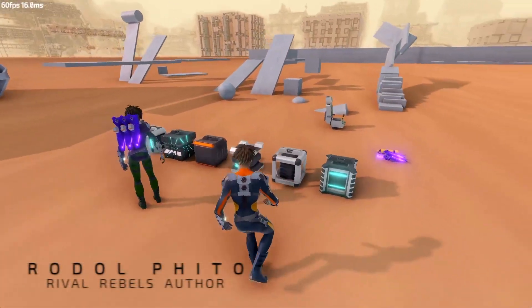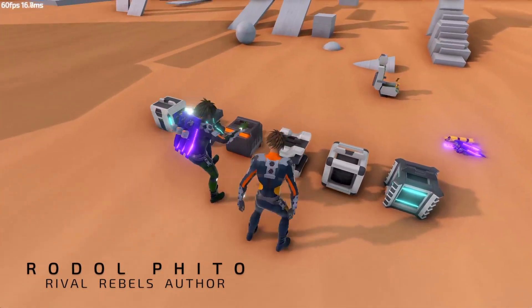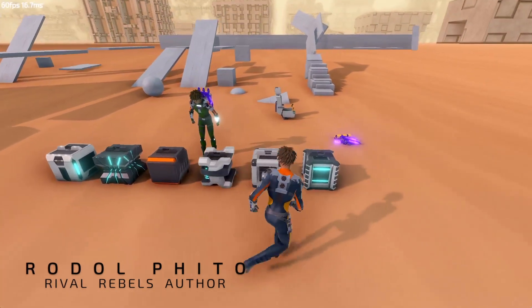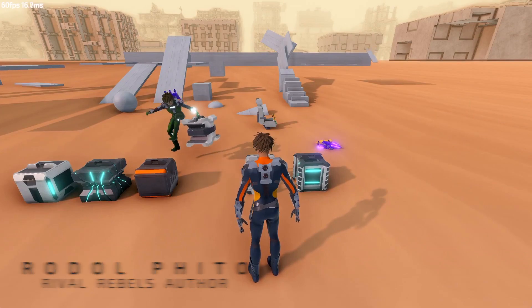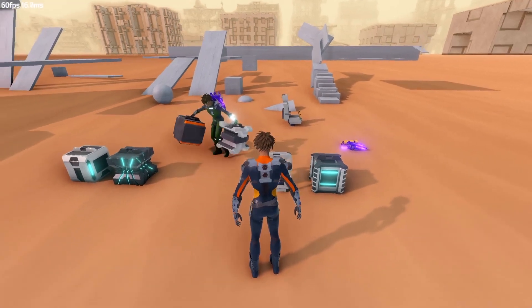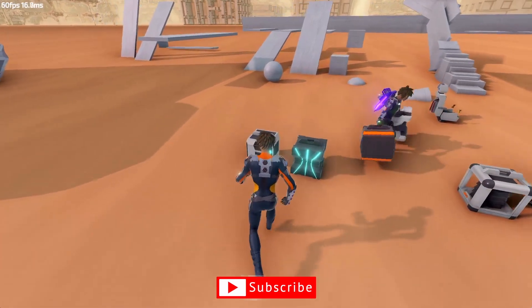Hi, I'm Rodol, the creator of Rival Rebels. These are the six essential modules that enable flying and other functionality. From left to right, I present the tractor, the Minkowski drive, battery bank, regen, stator shield, and the Sklodowska generator.